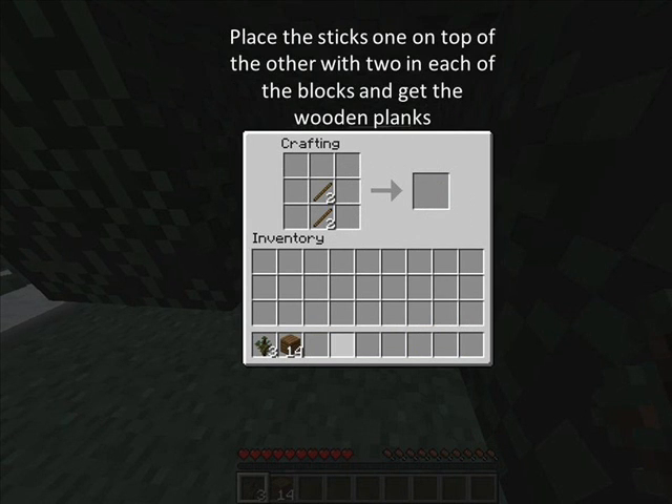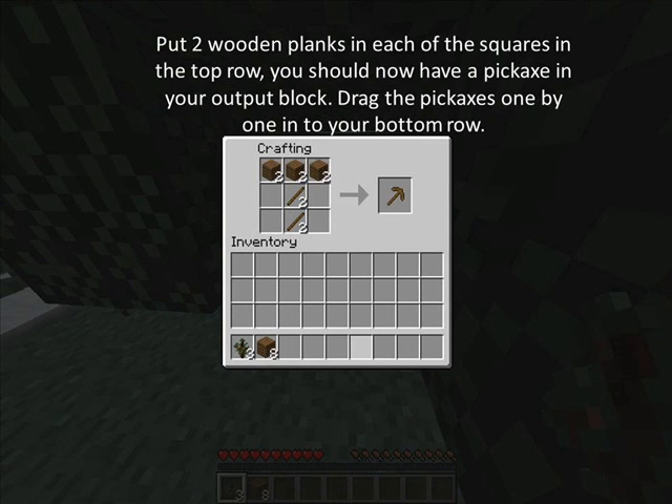Place the sticks one on top of the other with two in each of the blocks, and get the wooden planks. Put two wooden planks in each of the squares in the top row. You should now have a pickaxe in your output slot.